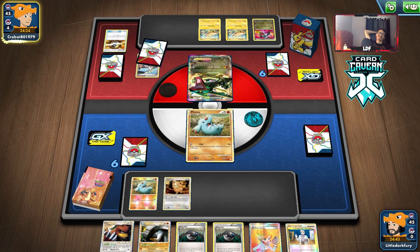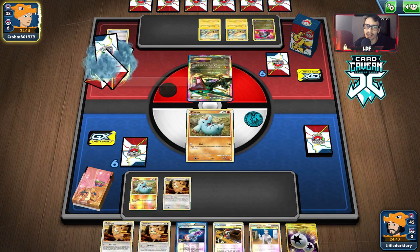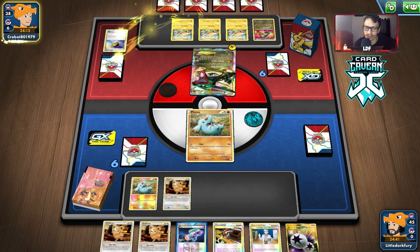They got two cards and they N us. Dang it, bro — this hand was so good. We're going to get a bad hand, aren't we? We get a couple Teddiursas I guess, that's not too bad. Would have been nice to not get N'd there. That hand was perfect.